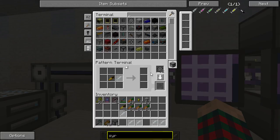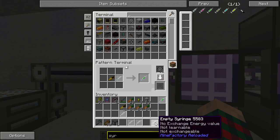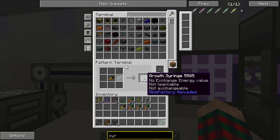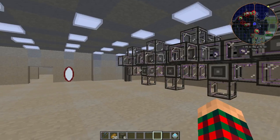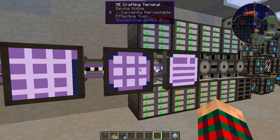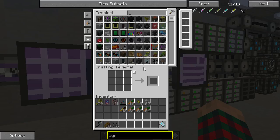I'm in the pattern making terminal, right? It currently has a list of all of the stuff, but it only says 'craft' because you're in the pattern terminal. You need to be in the crafting terminal to craft something. But then how do you make a pattern in the pattern terminal - that's what I'm in. Every item in the pattern terminal just says 'craft' at the top. Yeah, it has previously allowed me to access the entire inventory. That's what the crafting terminal is for.